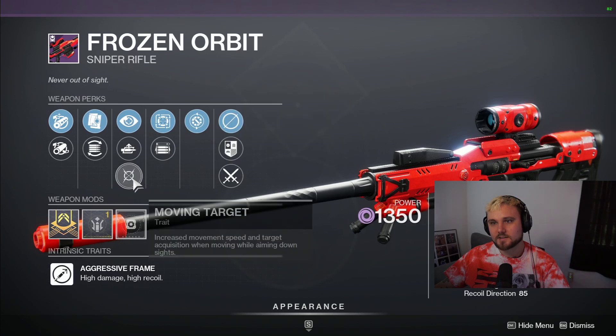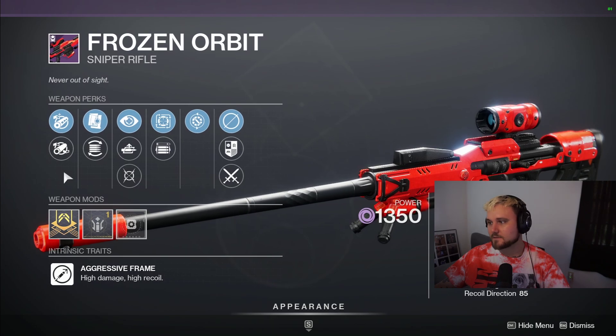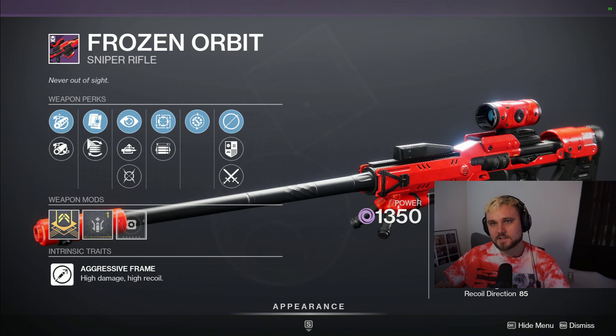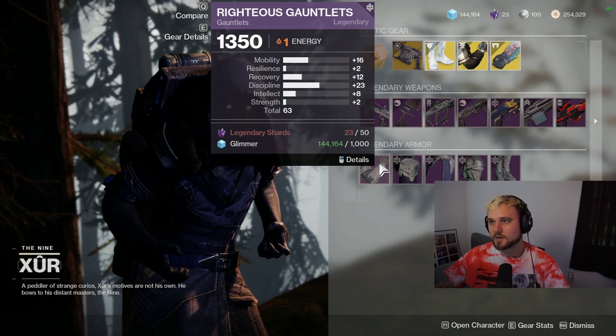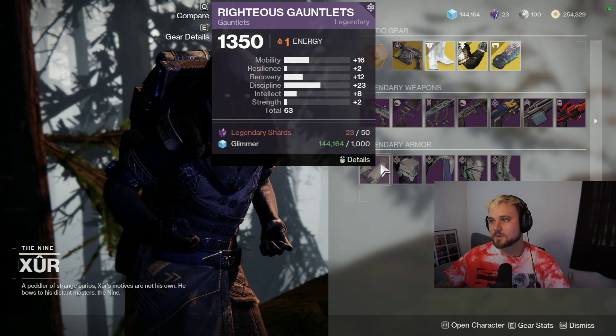Then we got the Frozen Orbit and it can get a bunch of different perks. We got Moving Target and Opening Shot - that's going to be really lethal for controller players. The handling on this thing is going to feel pretty rough though with 15 handling; I probably would not enjoy this sniper in Crucible too much.